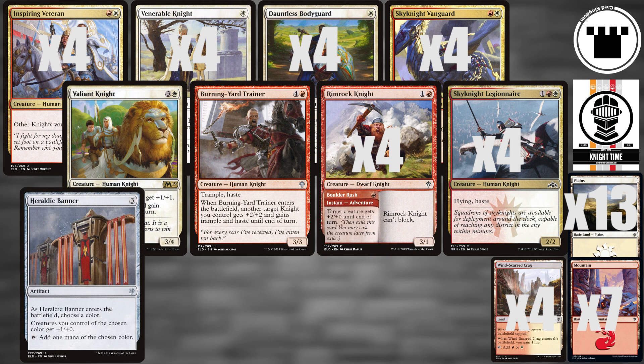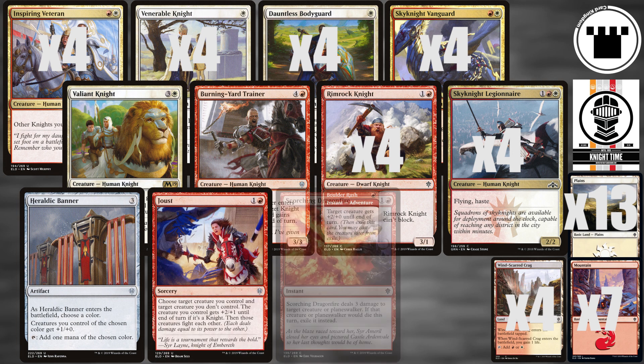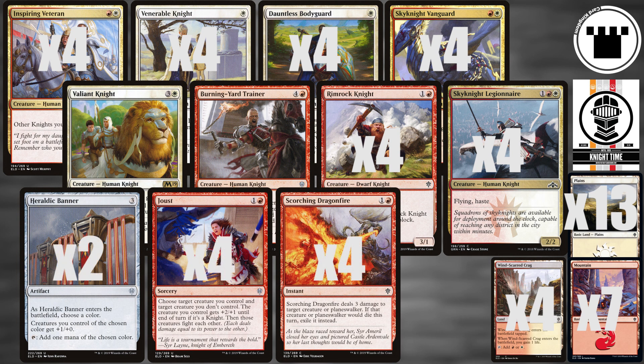Two Heraldic Banners provide some ramp and yet more pump, while Joust and Scorching Dragonfire can take out any pesky blockers. It's always easy to put your opponents to bed when it's Nighttime.